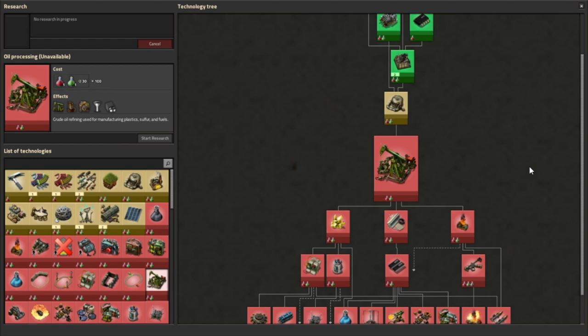The two recipes unlocked are basic oil processing, which turns crude oil — the raw oil extracted by the pump jack — into petroleum gas, and a recipe that turns petroleum gas into solid fuel, an alternative fuel source for boilers, furnaces and vehicles, and a vital component of rocket fuel.